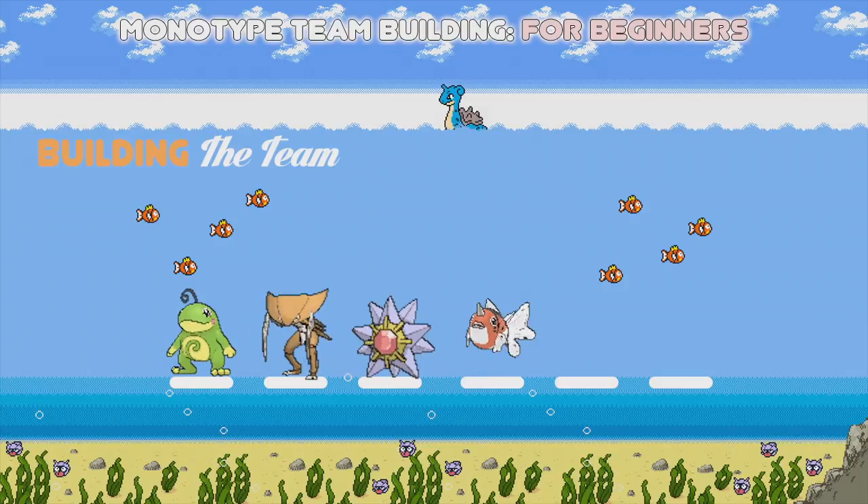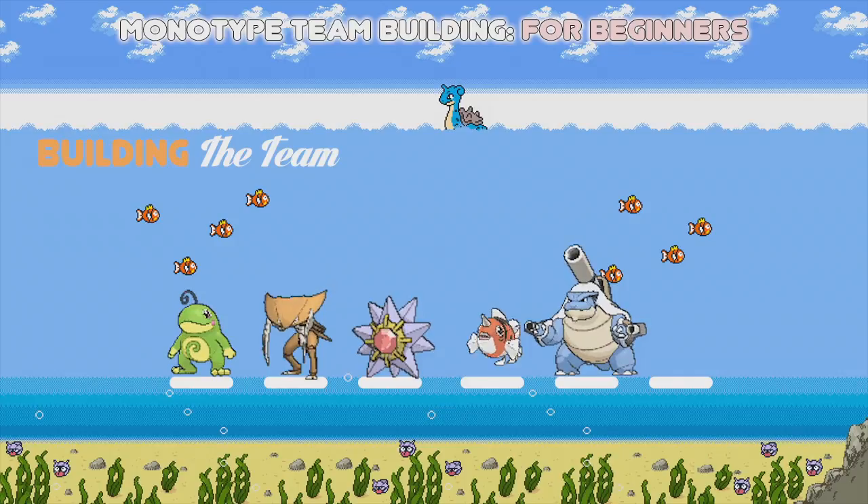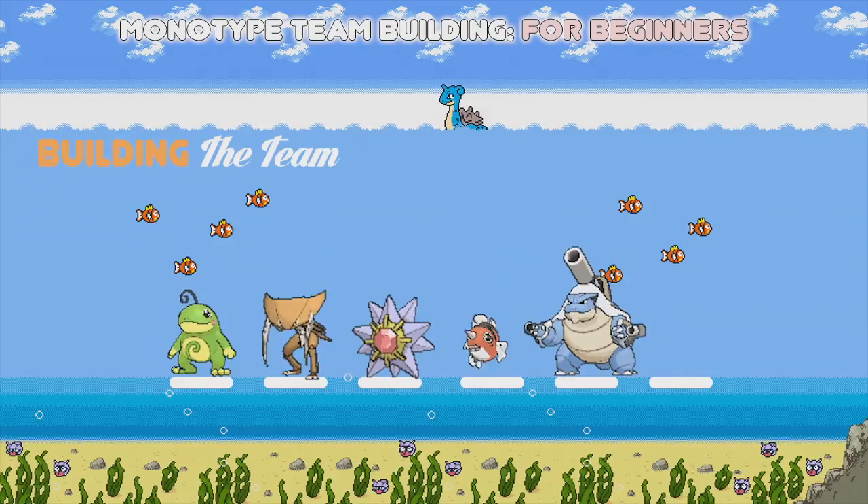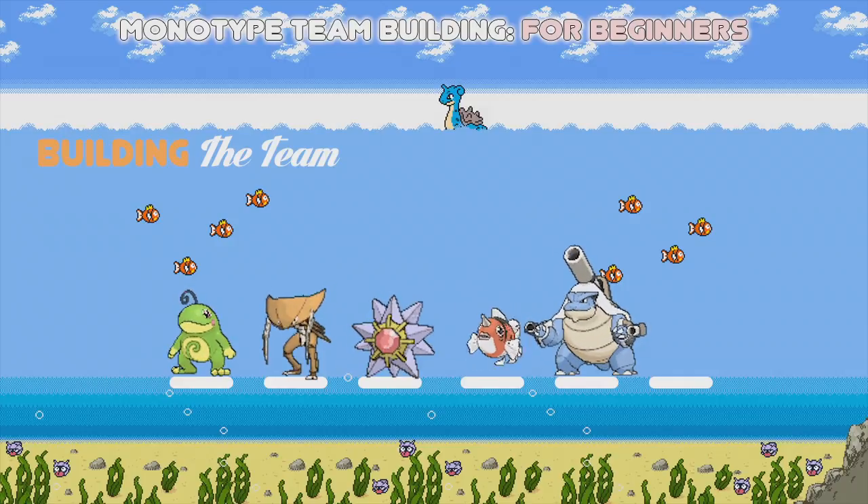Seaking is also able to completely shut down Prankster Thundurus, which is everywhere. So against a Thundurus-Kangaskhan lead you can open with Seaking. My next Pokémon is Mega Blastoise — a Mega Blastoise with Water Spout in the rain in doubles hits both opponents and does massive amounts of damage. It also has Ice Beam, Water Pulse, and Aura Sphere for fighting-type damage, and since Aura Sphere can't be evaded, it gives you something to hit minimize Chansey or other evasion-boosting Pokémon.